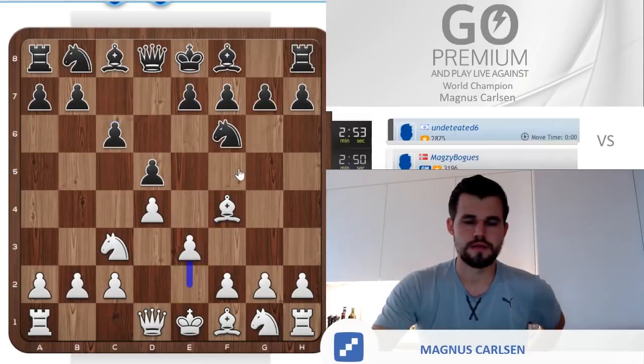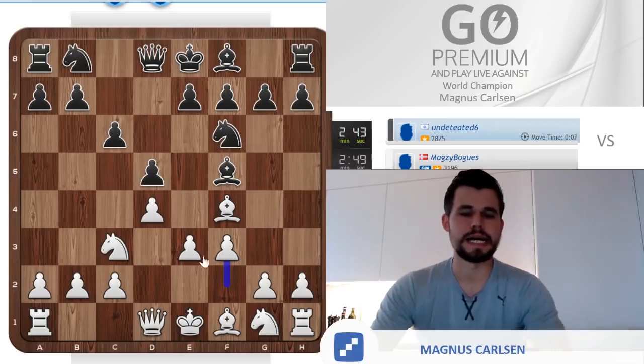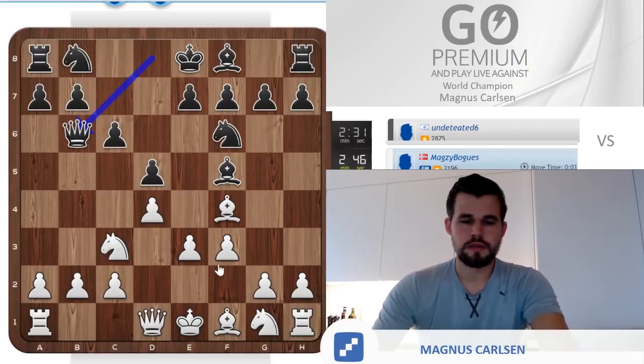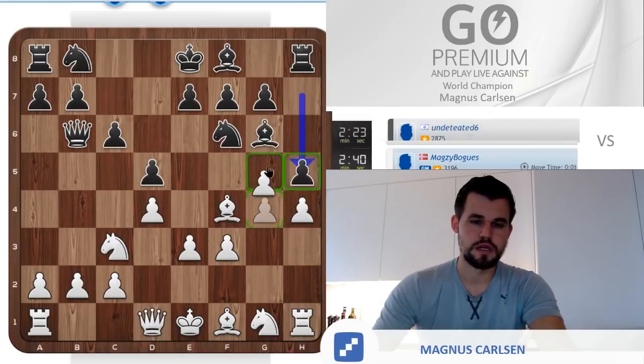It's an opening that goes by several names, like the Jubava system. I like to call it the Italian. Basically, you're playing Italian — bishop on c4, knight on f3, pawns on f3 and e3, and d4. Well, c3, d3, e4. I'm sure you catch my drift. So basically you're just playing an Italian on the queen side. And I find that quite fascinating.